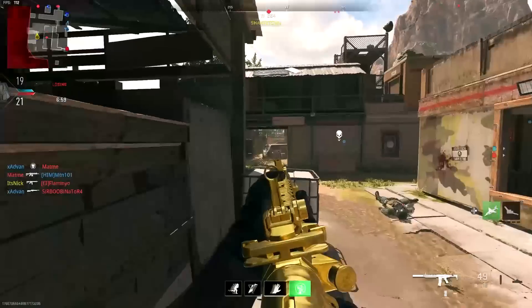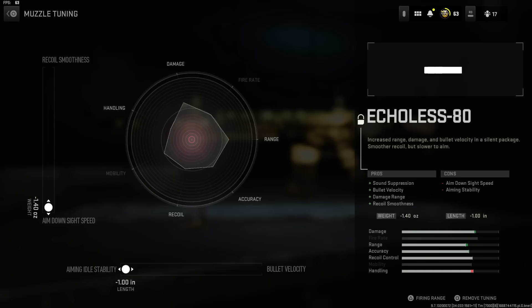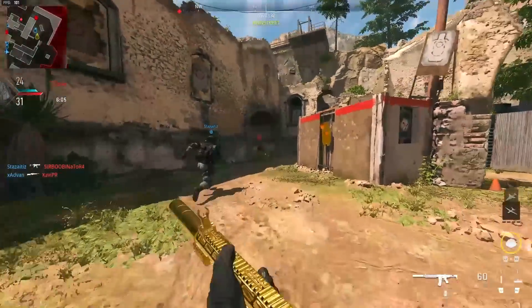The Echoless 80 gives you sound suppression, bullet velocity, damage range, and recoil smoothness. It takes away some ADS and aiming stability, but we go into the tuning and put ADS to the max and idle aiming stability to the max as well. We don't really need bullet velocity since we're playing multiplayer — it's pretty much hit scan, so you don't have to worry about it.